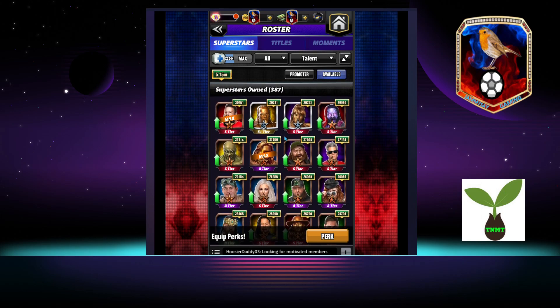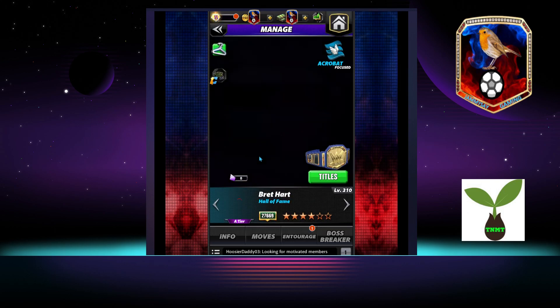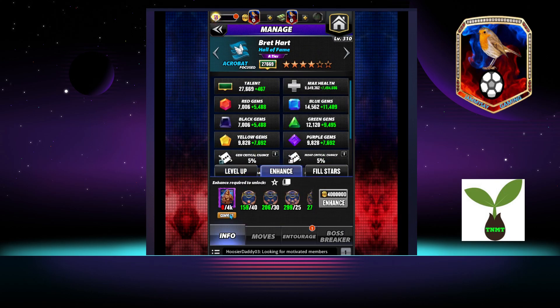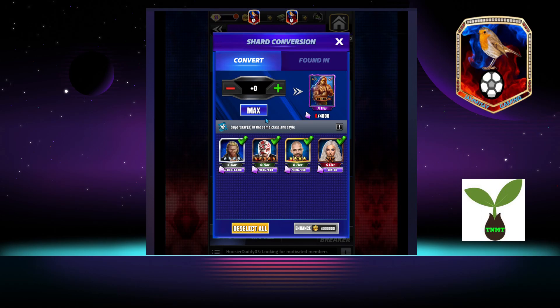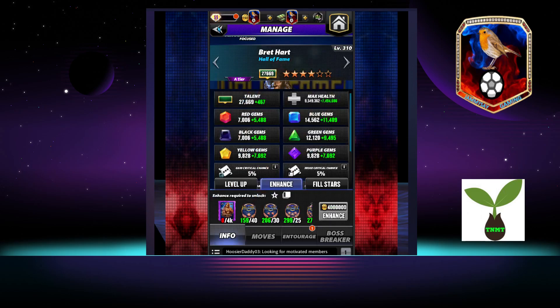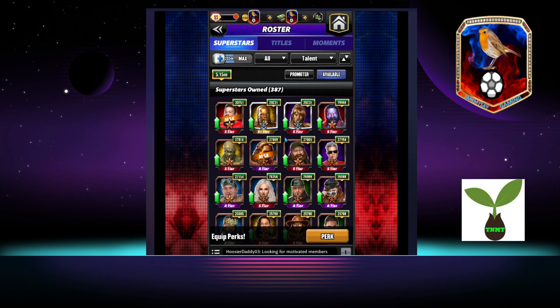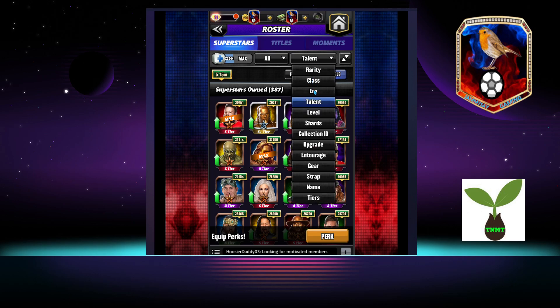Along with that, I did put some coin into maxing out Hall of Fame Bret. However, I can't take him to six-star yet as much as I would like to, because I am short on shards — can't even get to a thousand shards yet. So that's going to take some time, but we'll get there. We'll do an overview as well.